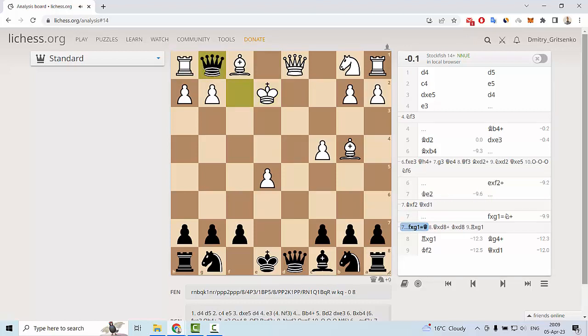Let's go back to f takes g1 with the knight. If we take the knight on g1, the most logical but not the best move white can do is queen g8, exchanging the queen, and then simply taking our queen. This is also an equal position for both sides.